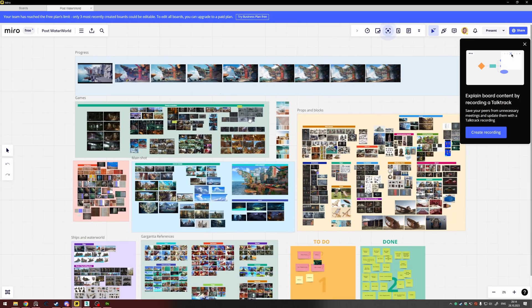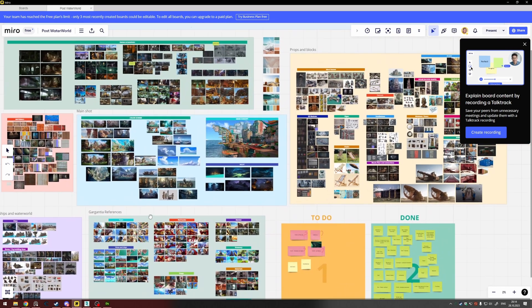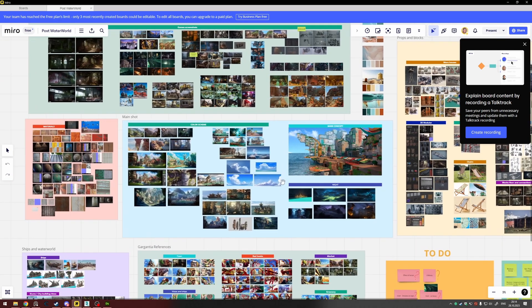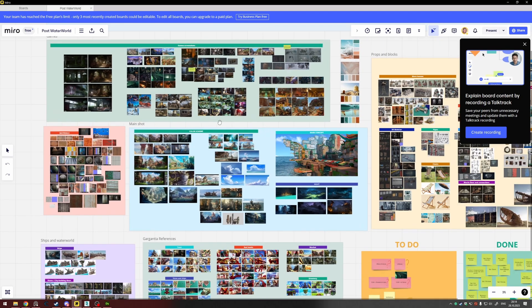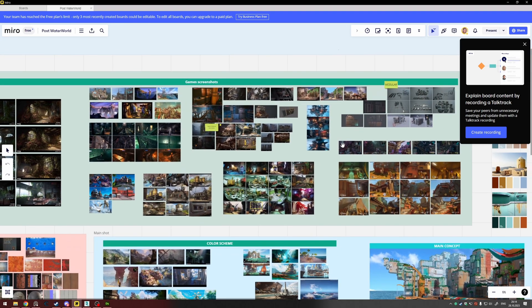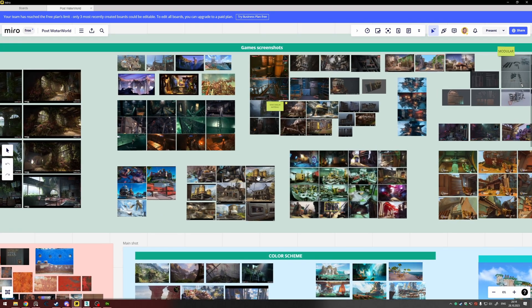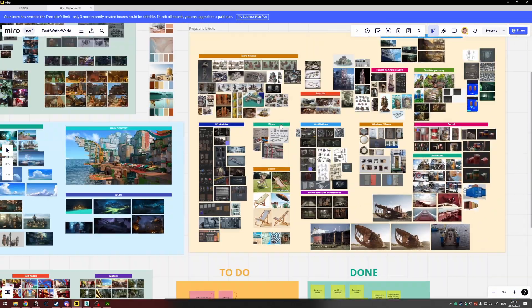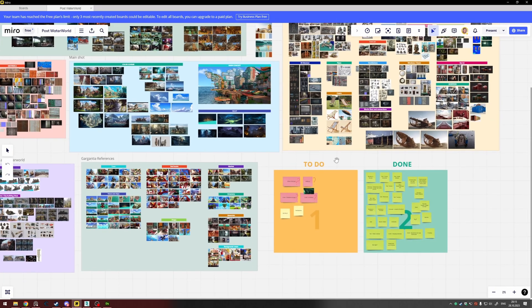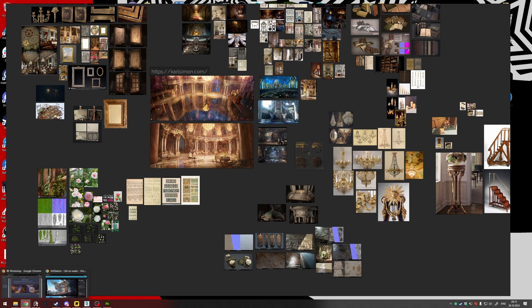Comparing with my previous environment Life on Water, I had reference organized in blocks: medium, small, large assets, a big block about color scheme and lighting, and a lot of reference from games. Back then I wasn't sure what game style to aim for — mostly I was aiming for Apex style. Later I'll talk about how not to be overwhelmed by big environments based on this reference board.